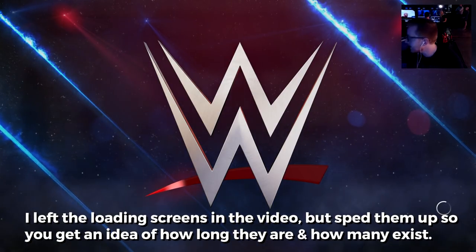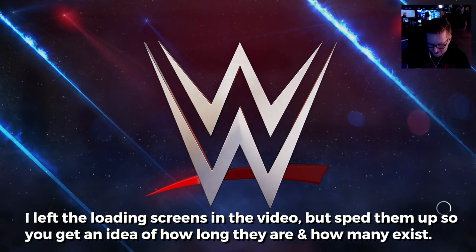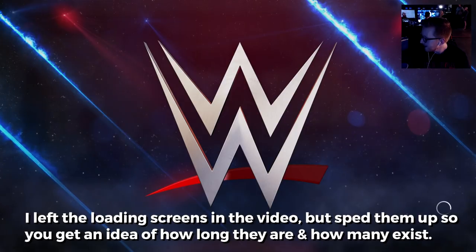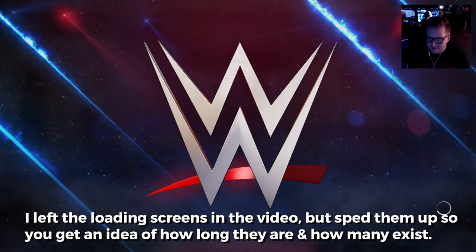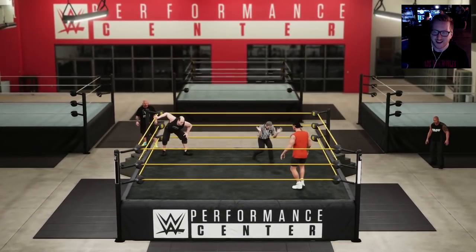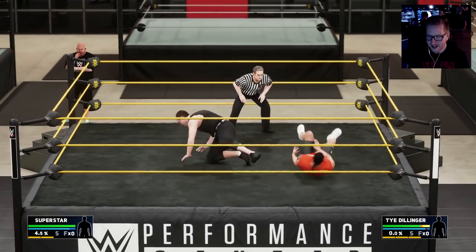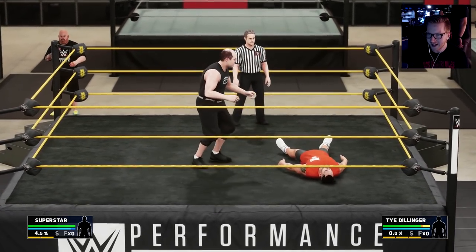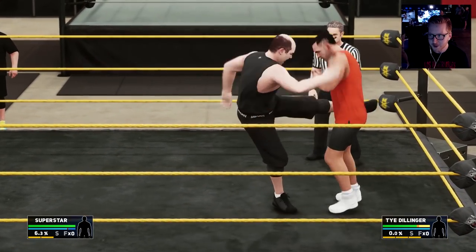These load screens are going to kill me — there's a loading screen between dialogue segments! People are going to lose their minds. Alright, Ty Dillinger! I thought I was going to face The Rock, but now I'm facing Ty Dillinger. I love that I'm 319 pounds, six-foot-seven, out here doing dropkicks. Call me Braun Strowman — me and Braun are bringing back dad wrestling.